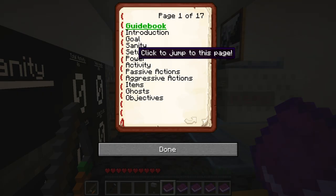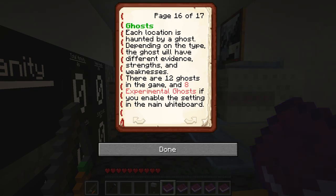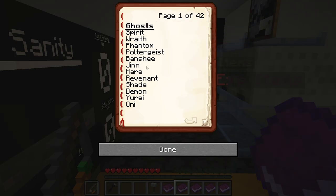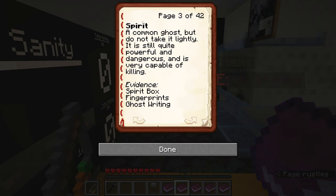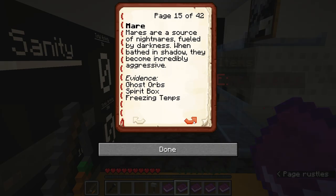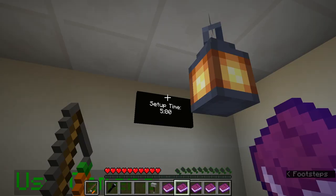Introduction, goal, sanity, set-up time, power, activity, passive actions, ghosts. Each location is haunted by a ghost - there are 12 ghosts in the game. Spirit, wraith, phantom, poltergeist - all the ones we are used to. And then the experimental ghosts - we'll get to them later. Spirit is a common ghost with evidence: spirit box, fingerprints, and ghost writing. Strength: none. Weakness: smudging a spirit will pacify it for twice as long as other ghosts. I'm not going to go through all the ghosts - we know them basically. This is based on the old Phasmo setup, five minutes.